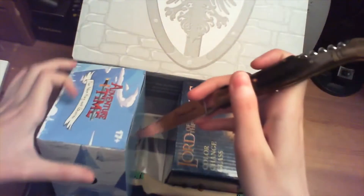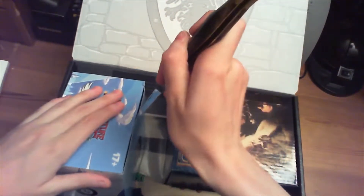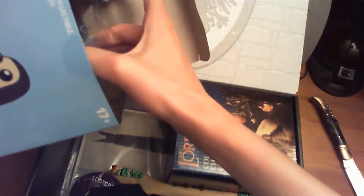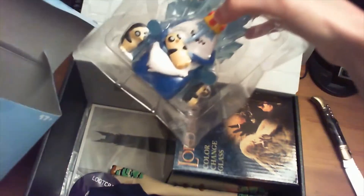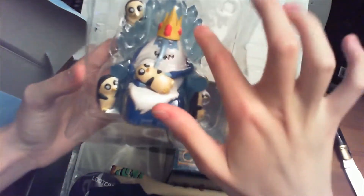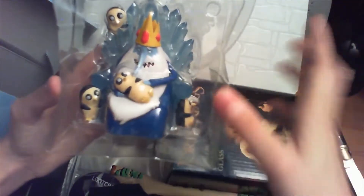I'm gonna open it up, if my knife wants to cut again — thank you. So let's take the Ice King and Gunter out of the box, which looks like this. It's pretty freaking amazing. I love the Ice Throne, the Gunter, and the figure is just awesome to be honest.